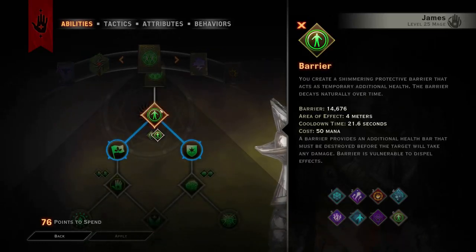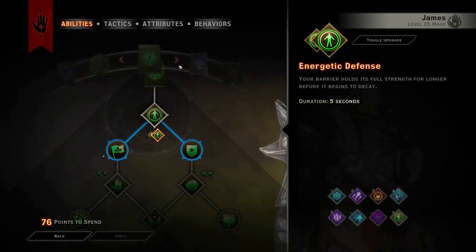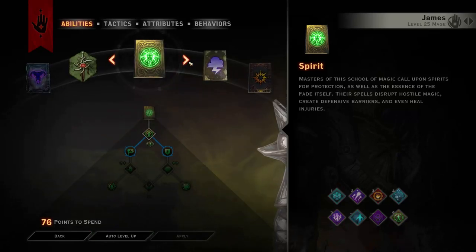First we are going into the spirit tree, taking barrier with the energetic defense so it lasts a bit longer if we for some reason are taking no damage.